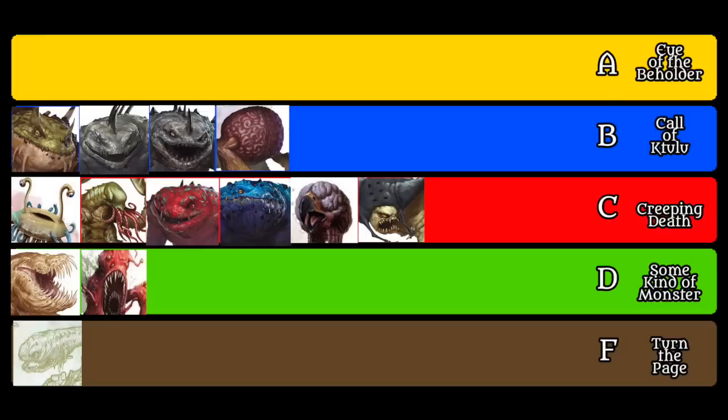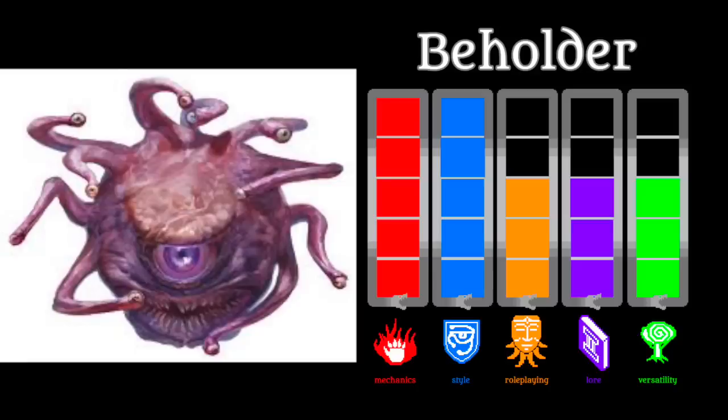Here we are my friends, we have reached the mother brain of aberrant kind, the vortex of madness, the great unknowable expanse that lies beyond all time and space. At last we come to the mighty Beholder, one of the king monsters of Dungeons & Dragons, exemplifying so much of the game itself.